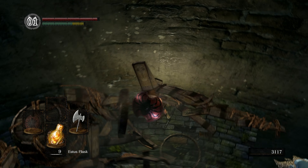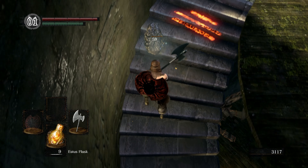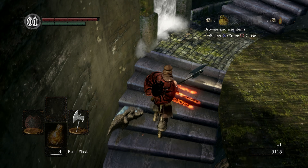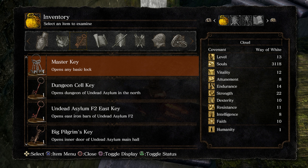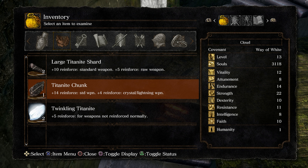What if you break one of these - a crystal lizard thing pops out! What was that - Twinkling Titanite? Two Twinkling Titanites and a Titanite Chunk already, holy shit!